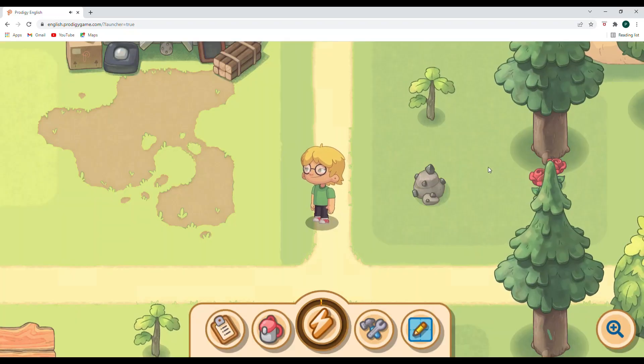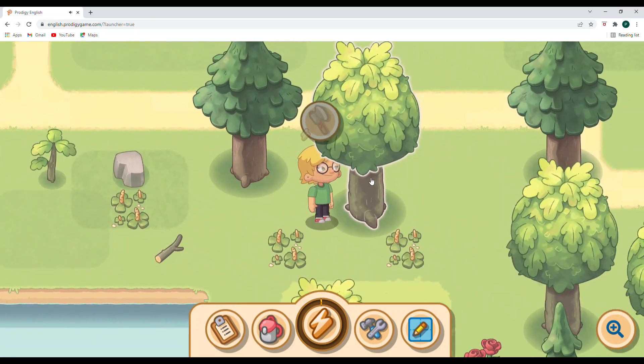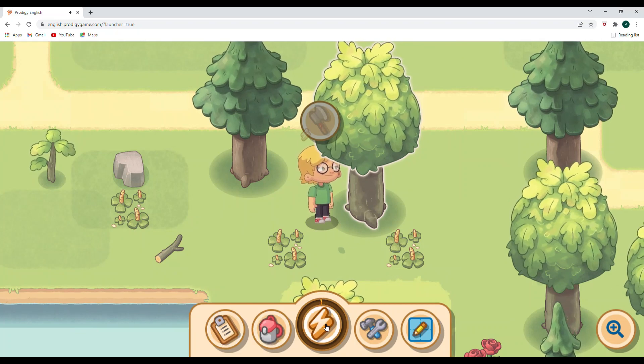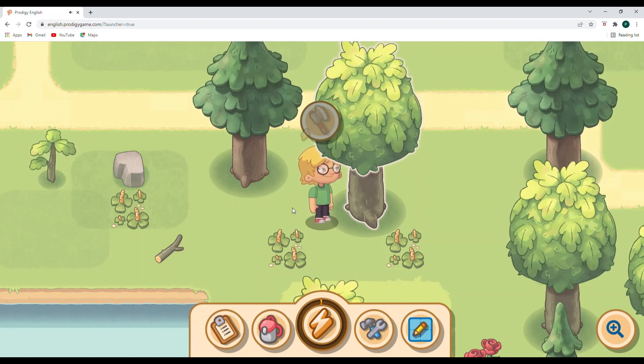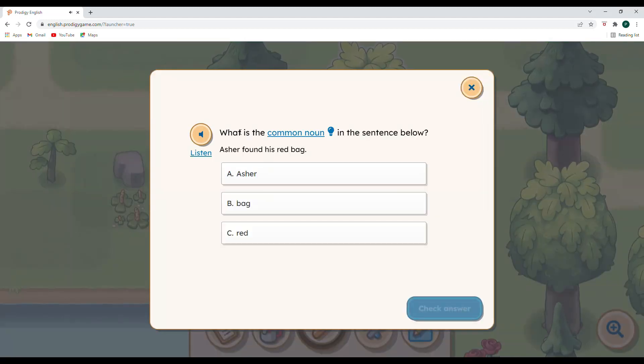We definitely need to get some energy. I'm going to come over here to this oak tree — it looks like this is the one I'll probably be chopping down. So let's get some energy by answering some English questions. We are going to start to answer some questions now, and our first question says: what is a common noun in the sentence below?